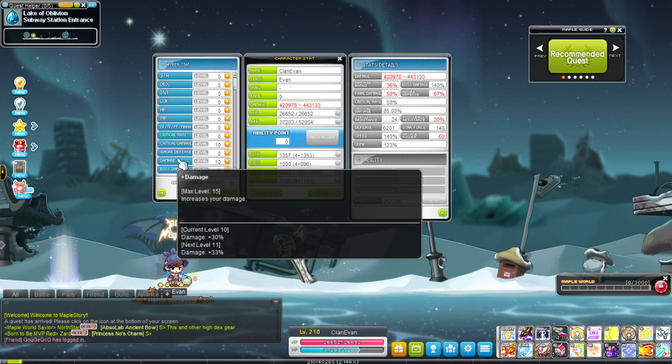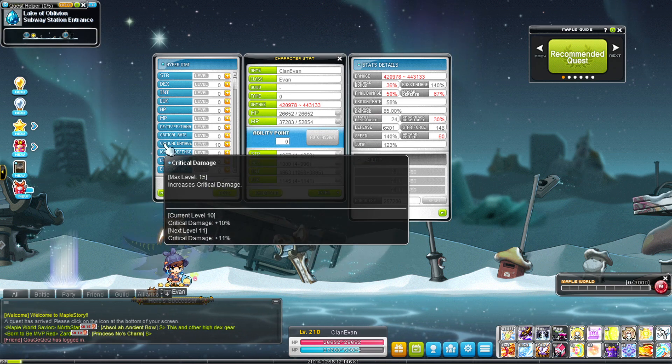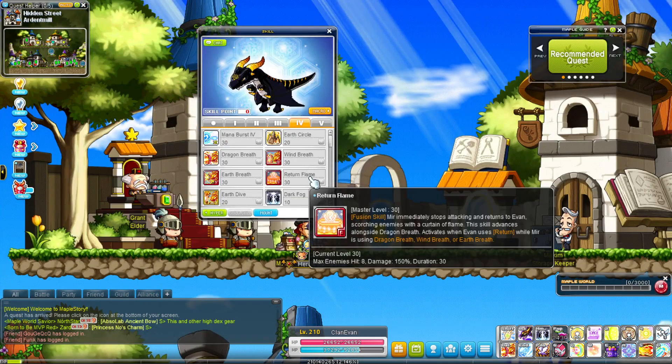As you can see, at level 10 damage you have 30% extra damage, which is huge. And for critical damage, you have an extra 10%. Again, huge.